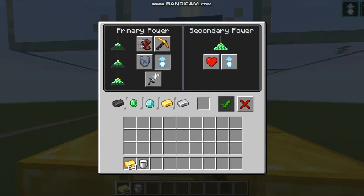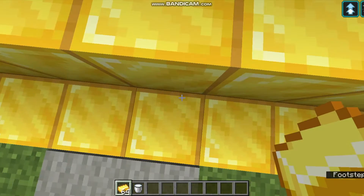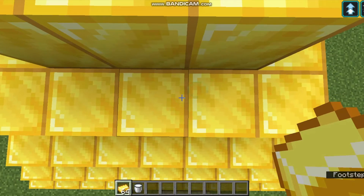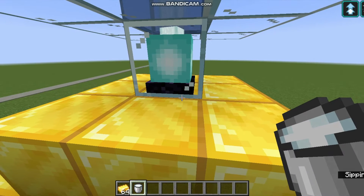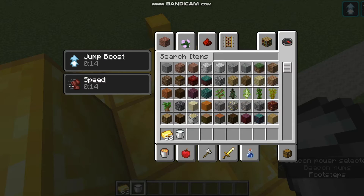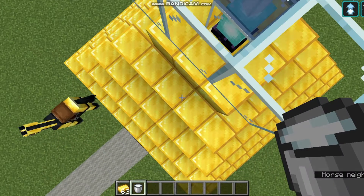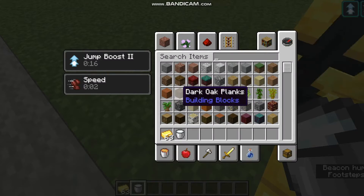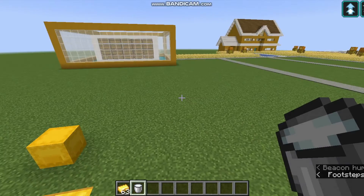The problem here is the effects might be cancelling out. The beacon effect is Jump Boost II — I'll put a gold ingot in and select Jump Boost II. Now that gives me Jump Boost II, which means I can jump up things higher. That's actually cool — I now have jump boost!